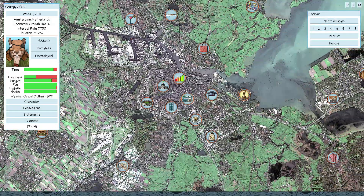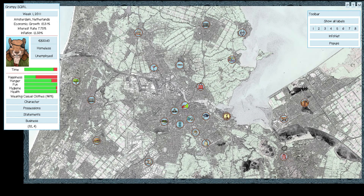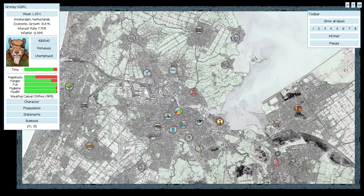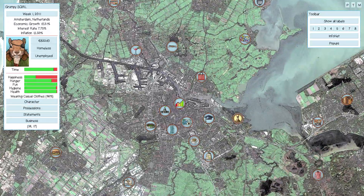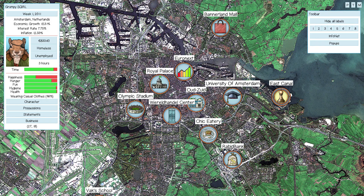This is the new Amsterdam map. Amsterdam is down here. With this map I've tried to space things more, so there's a city centre and then there's things in other parts of the Netherlands as well, just spaced out everywhere. You can see you have the stock exchange, the royal palace, and university and all that stuff.